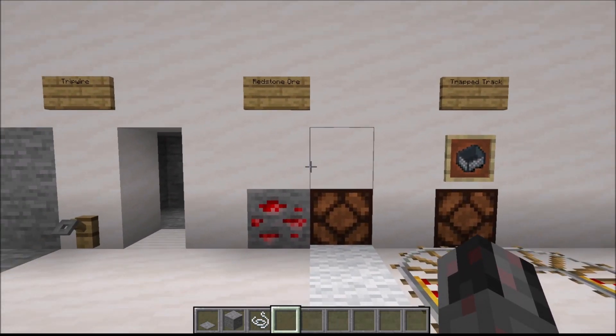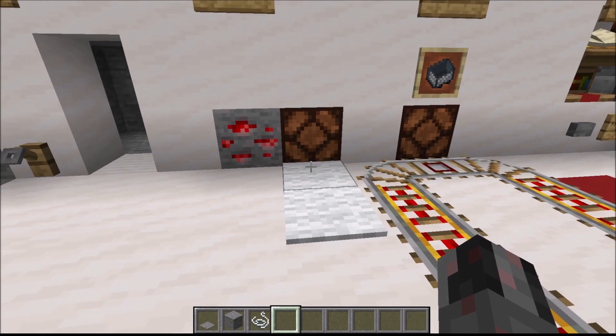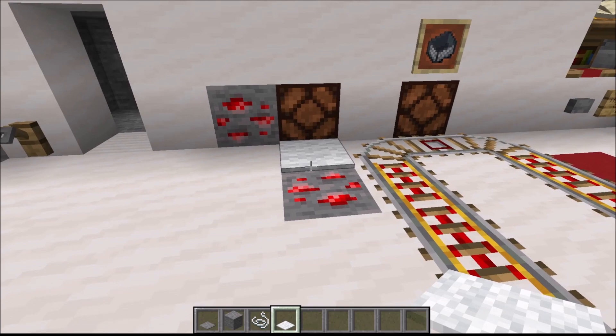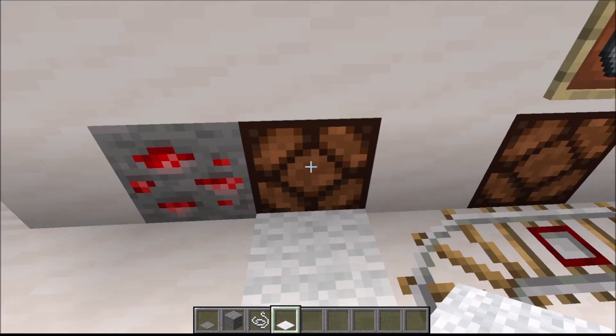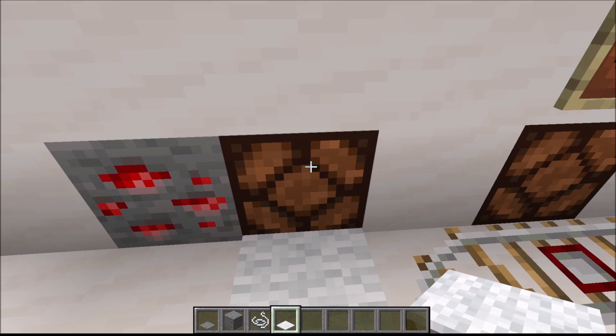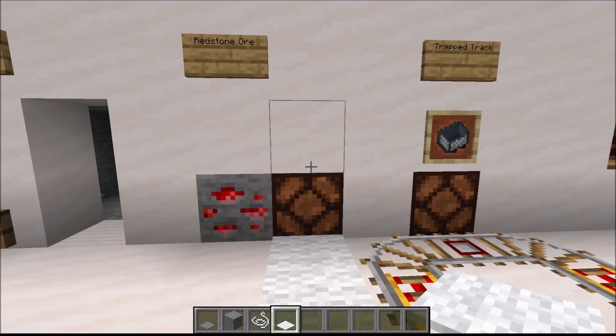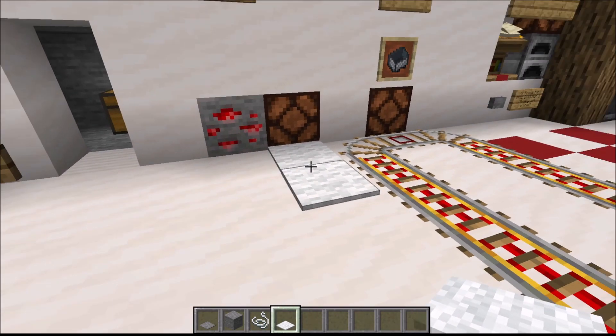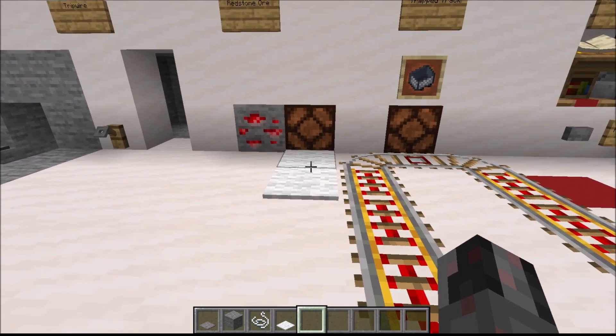Next up we have redstone ore. When you stand on top of it, it will light up and can be detected with an observer. This effect also happens through carpet. If I place carpet down and walk on top of it, you can see I get a pulse out of the observer, and this can then activate some kind of trap — for example, just some TNT. That way you can hide landmines just below a carpeted surface, useful in a mansion or similar.